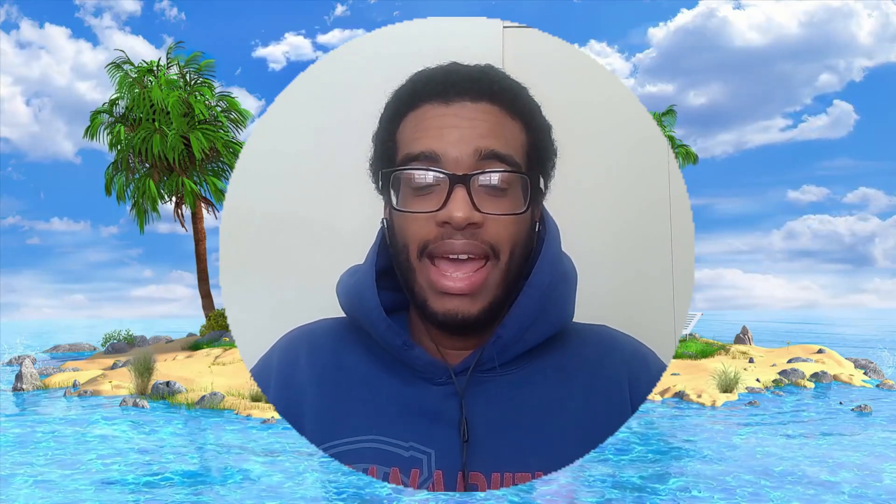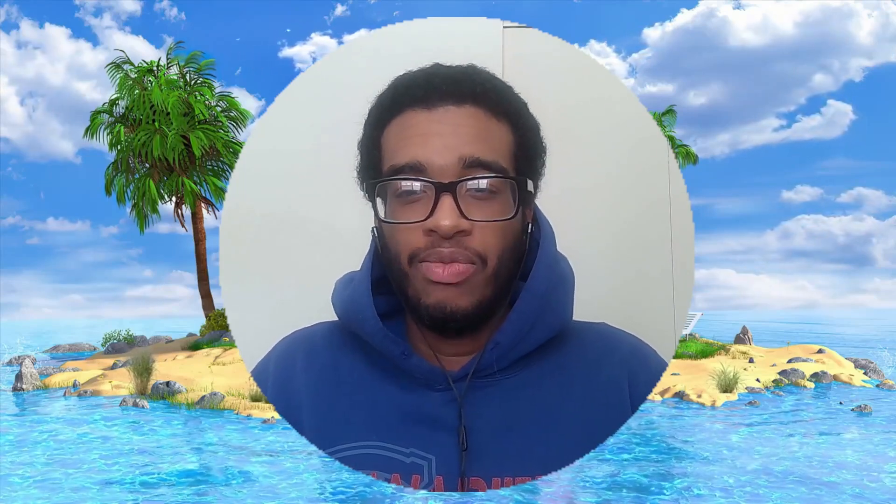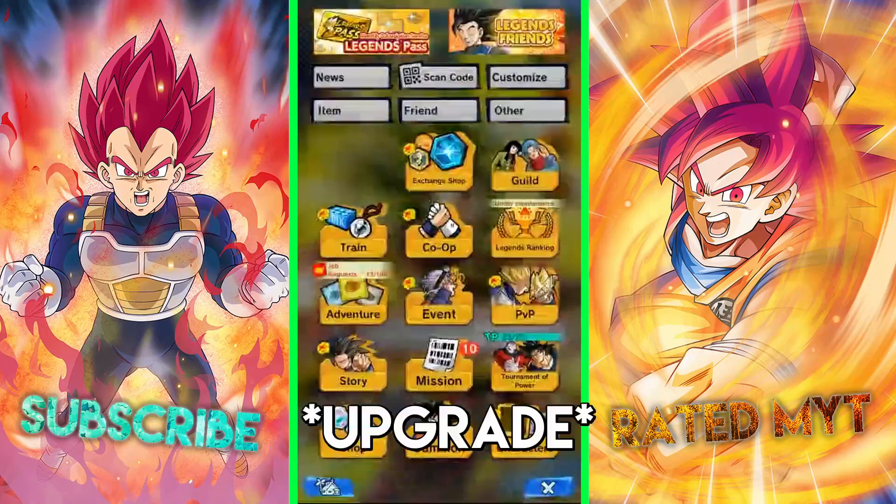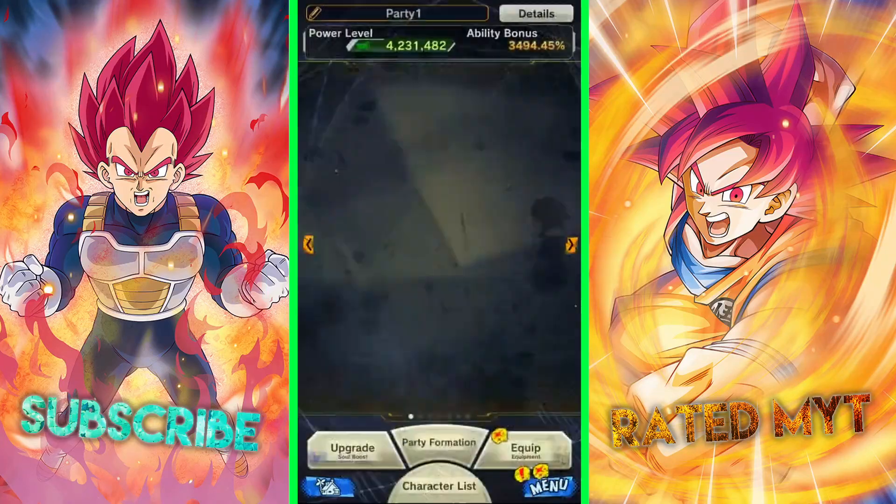Now let's move on to the Equipment Upgrade Bonanza event. This event is the best chance for you to Z-awaken all of your equipment with less resources. During this event a bonus value will be added when getting or upgrading your equipment, making it much easier to generate equipment with a higher effect value than usual. Here's a short preview on how to do just that.